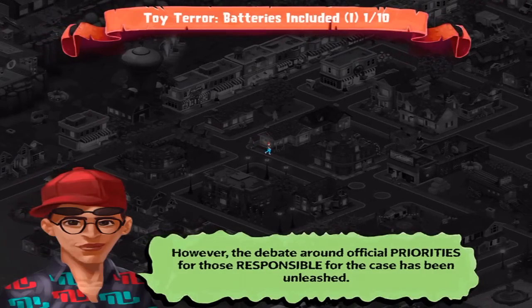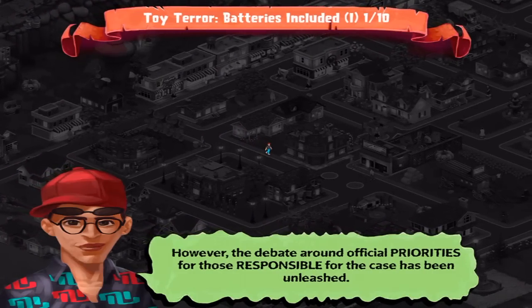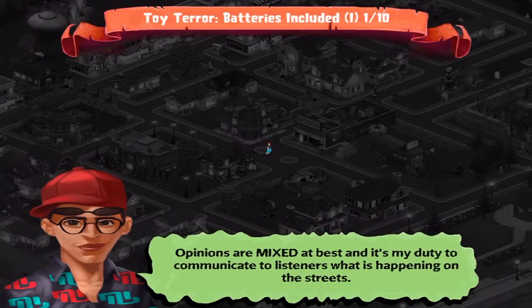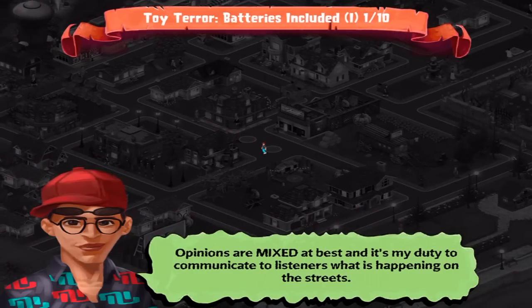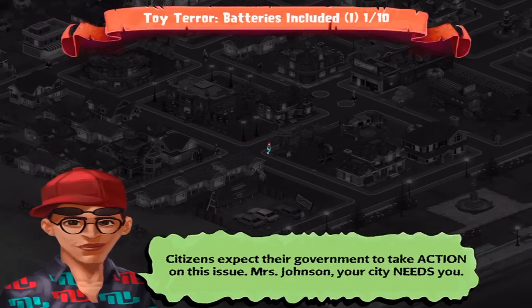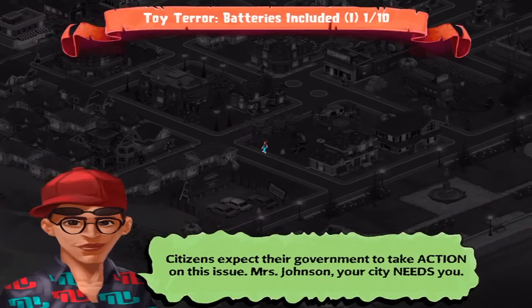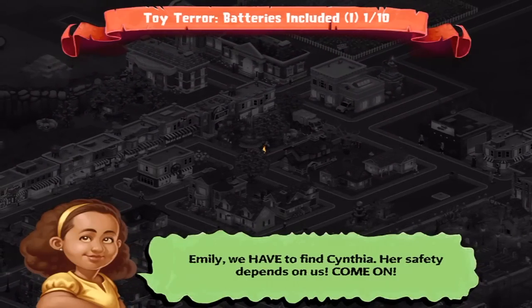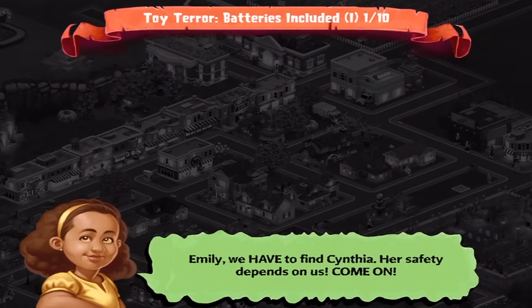Authorities affirm that all available resources are being used to find her. However, the debate around the official priorities for those responsible for the case has been unleashed. Opinion is a mix at best, and it is my duty to communicate to listeners what is happening on the streets. Citizens expect the government to take action on this issue. Mrs. Johnson, your city needs you. Emily, we have to find Cynthia — her safety depends on us. Come on!